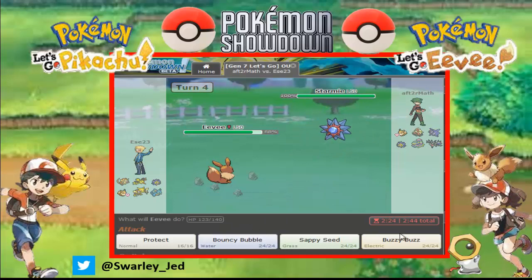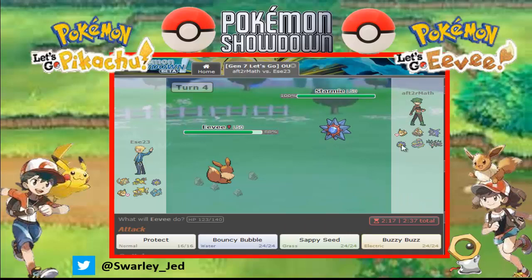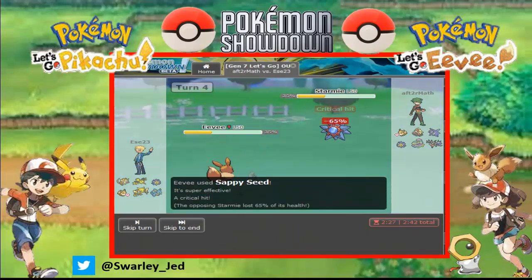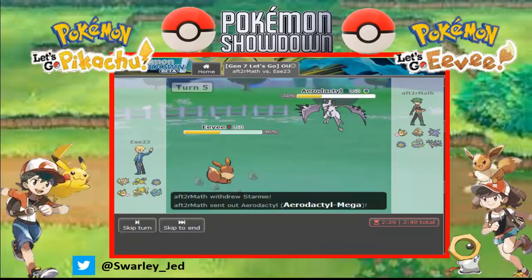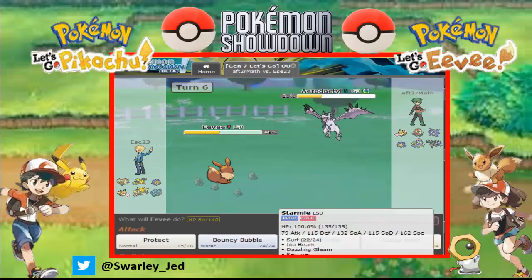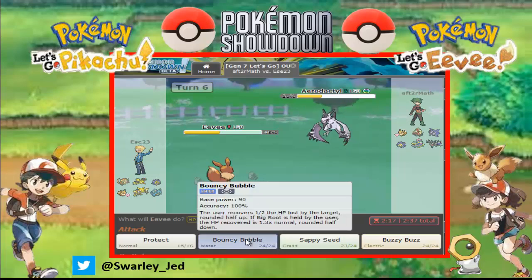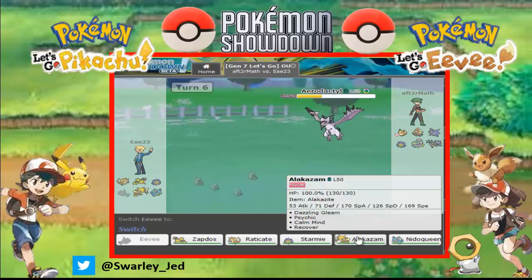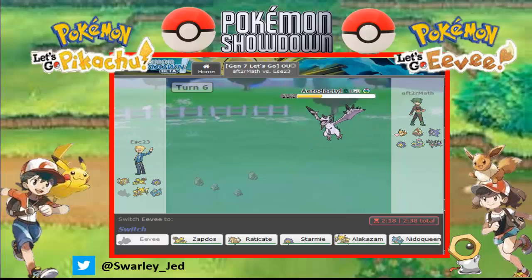Let's go for a Zapdos. Or even a Bouncy Bubble. Dugtrio may come, or even Balsy Bubble. Let's go for Zapdos — I drop. Critical hit, sweet! And we have a Leech Seed Recover, so let's Protect. He goes for Eevee Redacted Mega, it's okay. Starmie has Eevee Recover, so let's go for Bouncy Bubble. And let's die to Aerodactyl Earthquake.